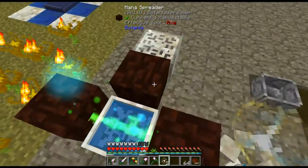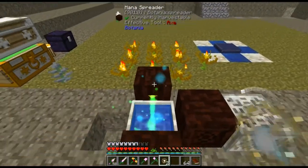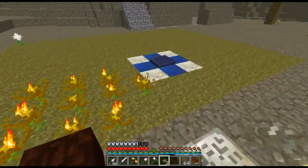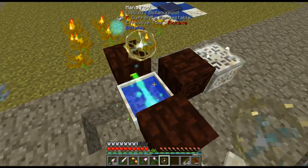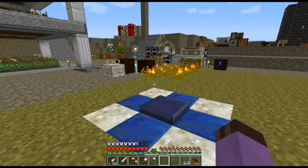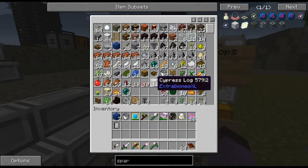Sparks cannot transfer to runic altars — you still need all the spreaders for that — and they can't draw out of generator flowers, so they're kind of like mana relays. You just put one over the pool here and one over the plate here.